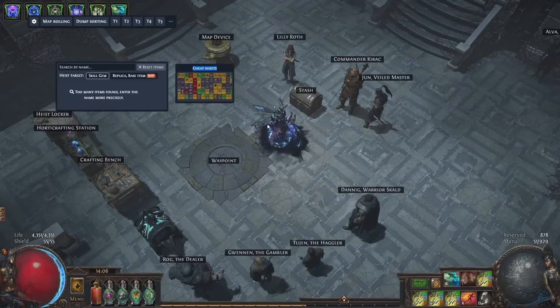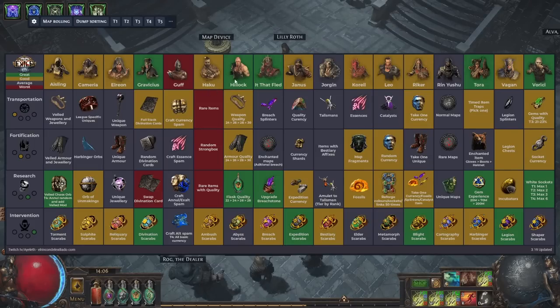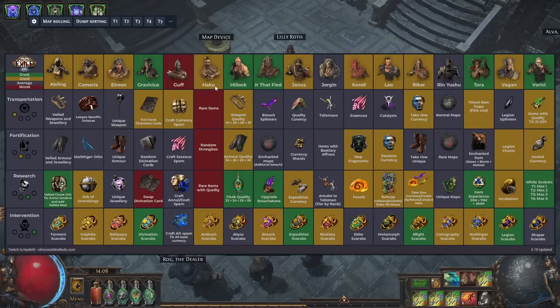The second thing to prepare is the cheat sheet. I use Awakened PoE Trade — pressing Shift+Space shows different cheat sheets, including a betrayal one. You should update it to the current 3.19 image, which I'll put in the video description. The cheat sheet shows every single member in the top row and on the left side you can see each job: transportation, fortification, research, intervention, and the rewards each member gives.